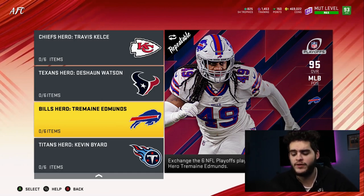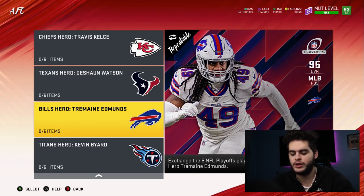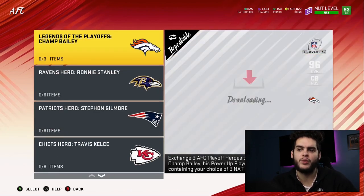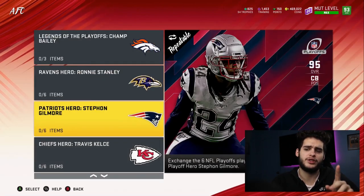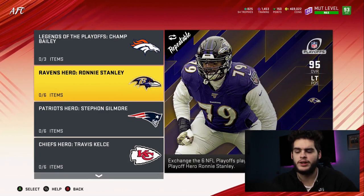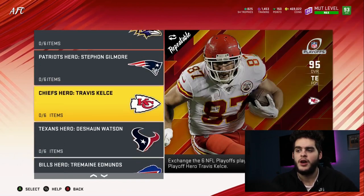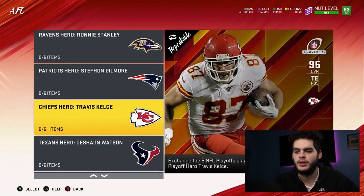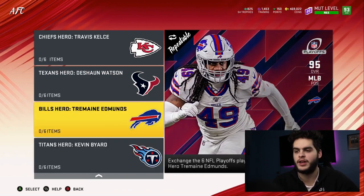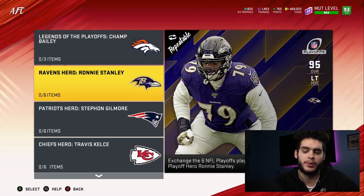Method one: you do the set, sell Champ Bailey and his power-up, and keep the three players. If you're going to buy one anyway and power them up, do the set — for $100,000 more, you get two more 95 overalls, which go a long way. In terms of player picks, I'd probably do Ronnie Stanley, Kelsey, and Gilmore — Stanley's a position I don't want to pay for, Kelsey's depth, and Gilmore's depth.